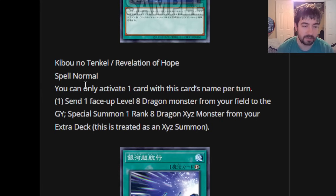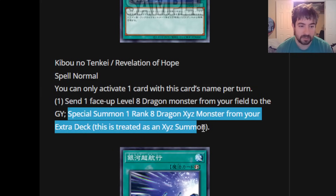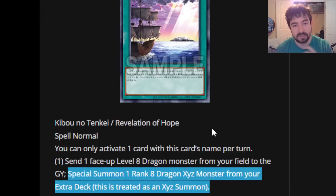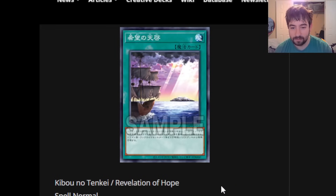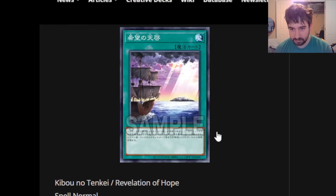Revelation of Hope is a normal spell — one per turn — that sends a face-up level eight dragon from your field to the graveyard, then special summons a rank eight dragon exceed from your extra deck, treated as an exceed summon. It's not easily searchable, but it's not bad. You could target Blue-Eyes or a Galaxy-Eyes and drop Hope Harbinger, or rank all the way up into one of the huge ones. It sends as cost, so it doesn't trigger graveyard effects, but it's a fun, interesting card.